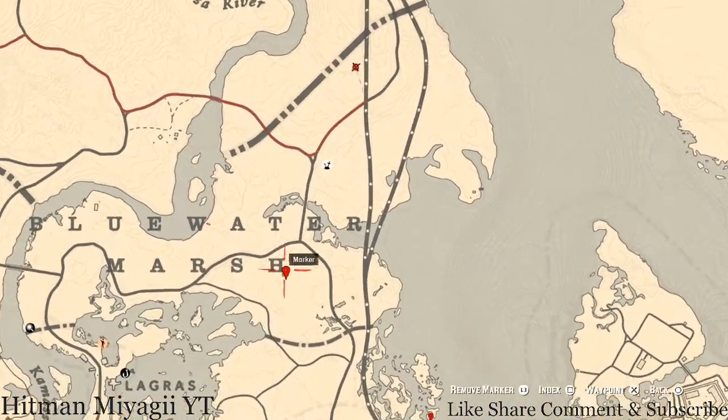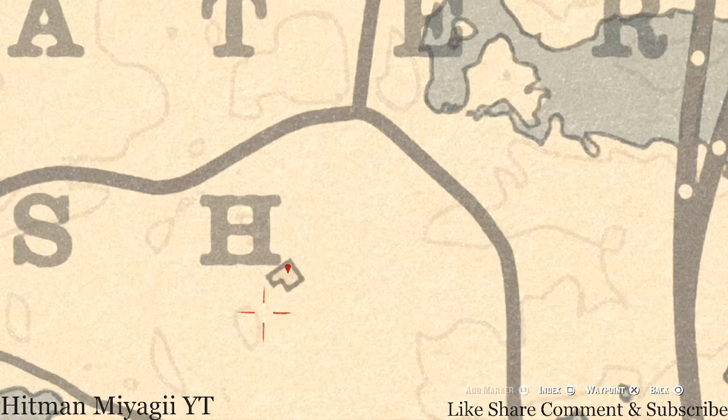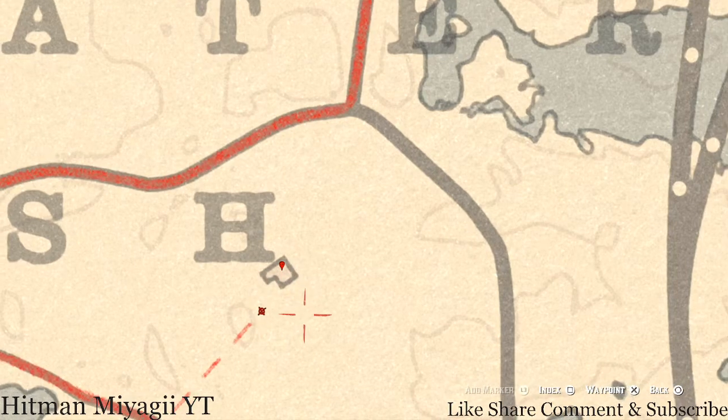At our first marker, right underneath this house, you'll get a random coin — pull out your metal detector directly underneath the house in the middle. There's also an outhouse right here with a Page of Cups tarot card inside.